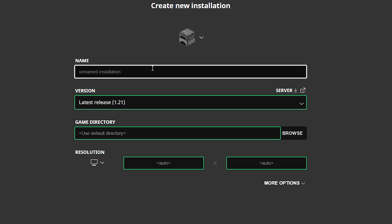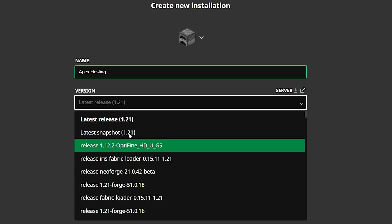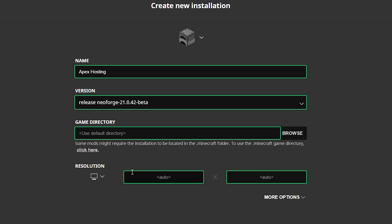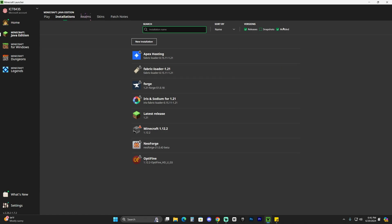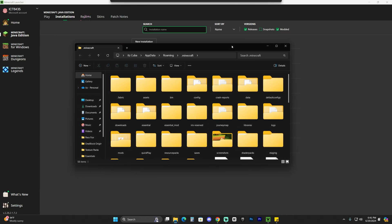If you don't see NeoForge even after clicking Modded, just click 'New Installation,' name it whatever you want — for example, I'll name mine 'Apex Hosting' — and then for the version, look for NeoForge. You should see it in one of your most recent options; for me it's the fifth option, NeoForge 21. Find NeoForge, click 'Create,' and that'll make an instance of NeoForge. Once you've either created the installation or found it, hover over it and click the little folder icon next to the Play button.